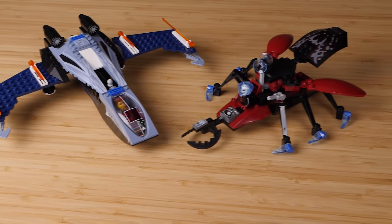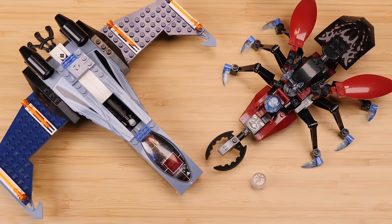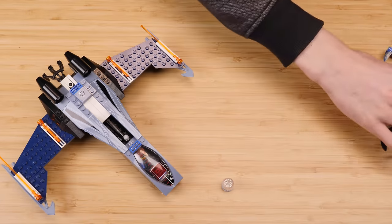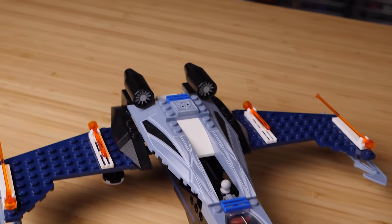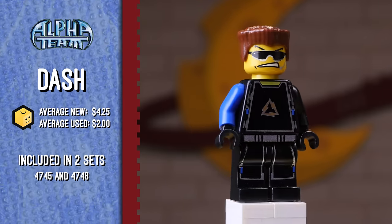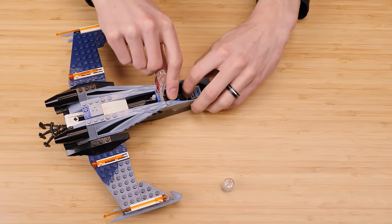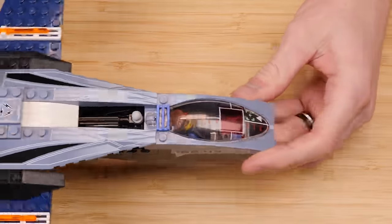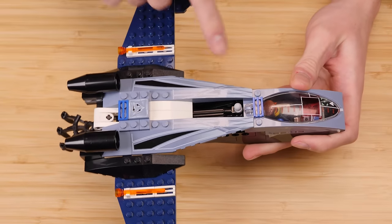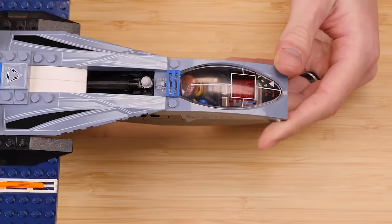This is set number 4745, Blue Eagle versus Snowcrawler — 258 pieces, retailed for $30 back in 2004, adjusted for inflation that's pushing $45 today in 2022. We've got two minifigures and two vehicles. Let's start with the Alpha Team vehicle, Blue Eagle. For our minifigure, we've got Dash with the blue color scheme and quite the expression on his face. He fits pretty snugly into the cockpit with another one of these wonderful printed console pieces. This is the other 2x2 printed tile. The sides of the cockpit have stickers, and the set actually does have some transformation — the wings can bend in and the neck of the craft can bend down, making it yet another sled-like vehicle. The skates in sand blue are exclusive to this set.